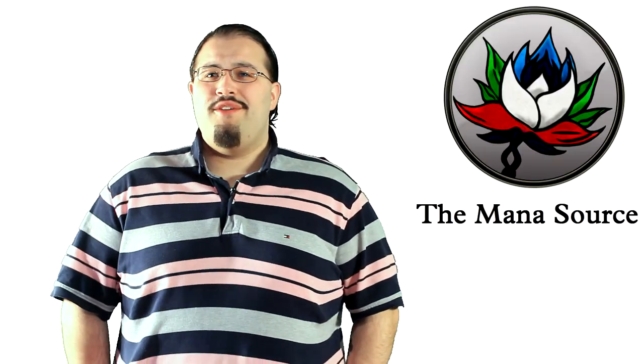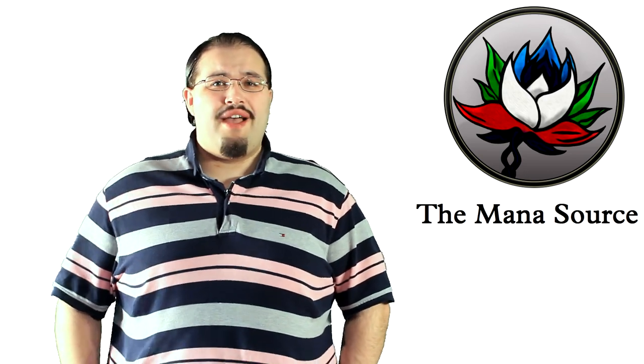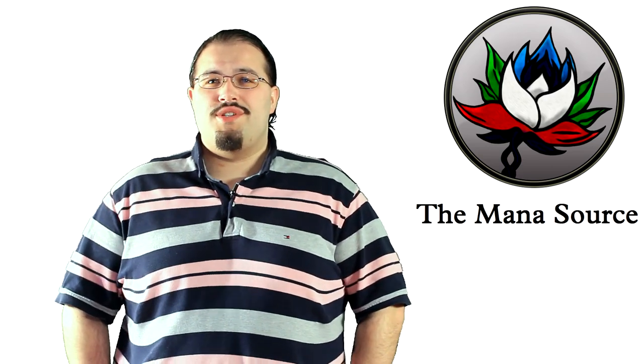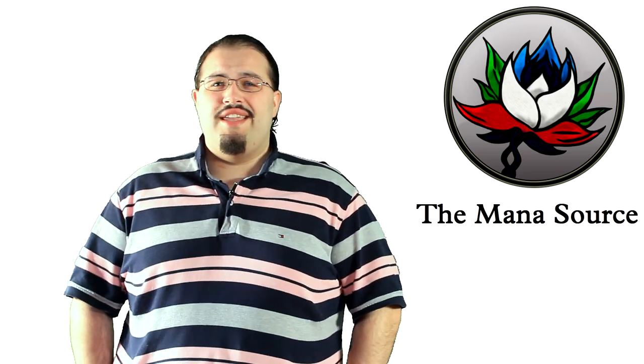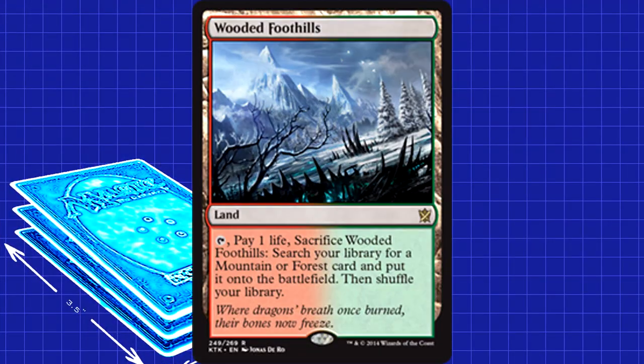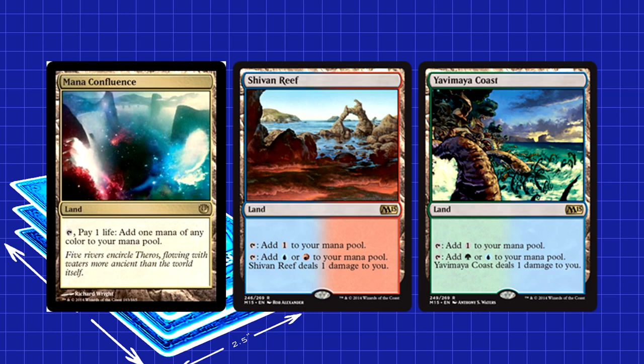Let's start with the lands. There are 24, and they balance fast mana that can come in untapped — usually at a price — with some tapped lands with extra benefits. We bias slightly towards the fast sources because the deck has a relatively lean mana curve and needs to come out swinging to really be effective. There are 4 Wooded Foothills with 3 Mountains and 3 Forests to search for. A Mana Confluence, 2 Shivan Reef, and 2 Yavimaya Coast provide fast colored mana at a tolerable life cost.